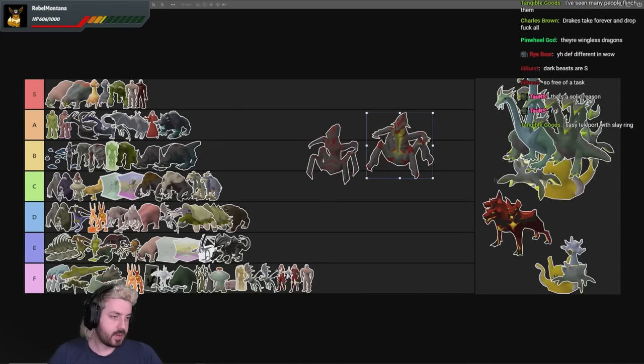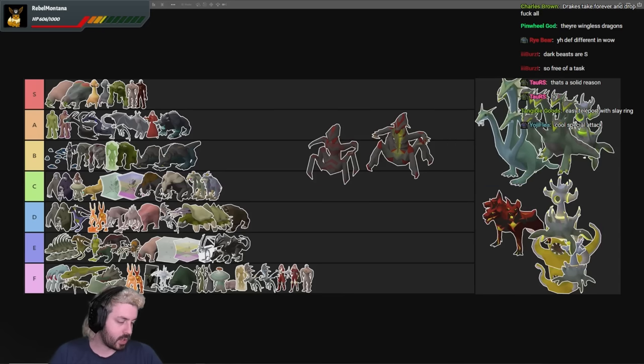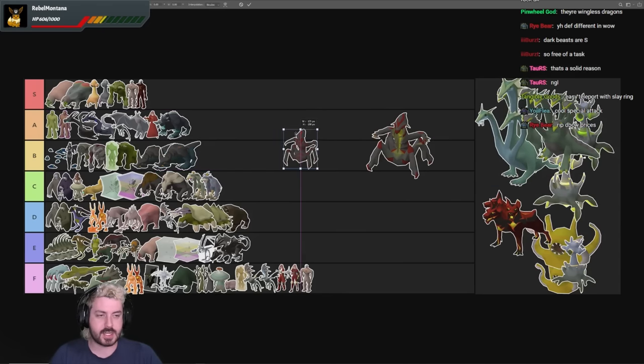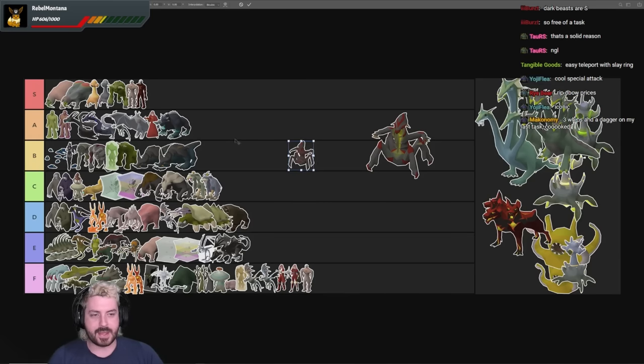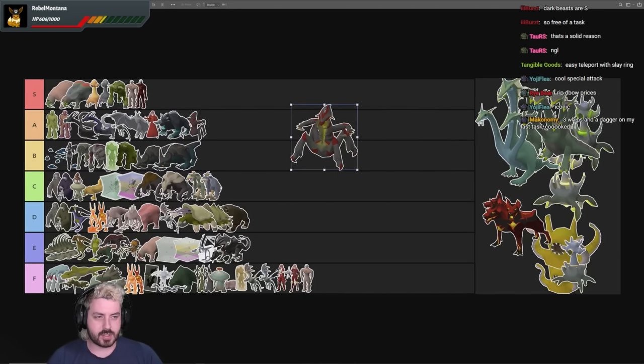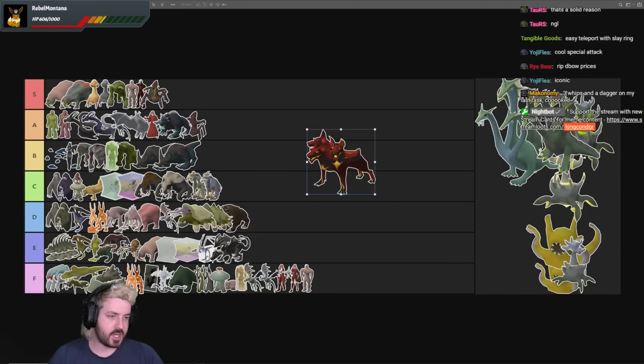Abyssal Demons — there should be greater Abyssal Demons here too. Abyssal Demons across the board in the Slayer Tower are shit. In the Catacombs, I'd say A tier. Their drop table is garbage other than the whip, and they can be really annoying to round up. But with the Venator Bow they are better than bursting, although slower. Greater Abyssal Demons are getting S tier because they have a good imbued heart drop chance too.